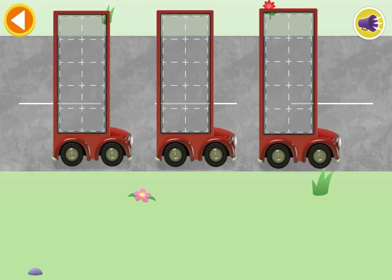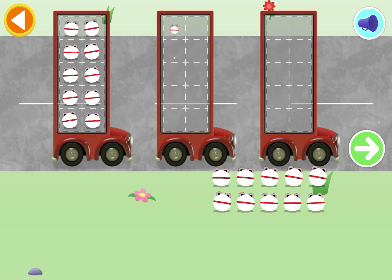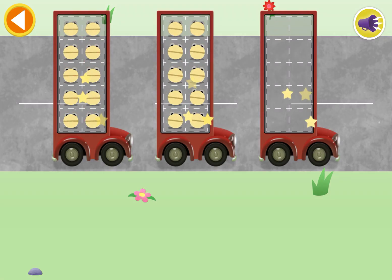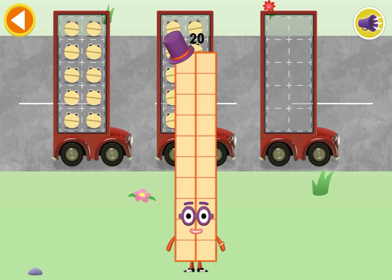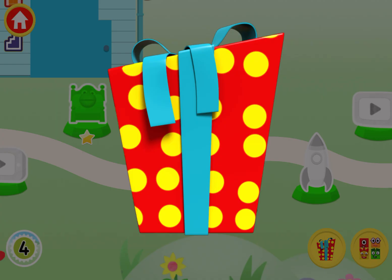Let's count in tens. Can you count 20 number blobs into their beds? Tap the green arrow. Hooray! 10, 20 — hooray, you've counted 20 number blobs! A present — tap on the present to open it. Brilliant!